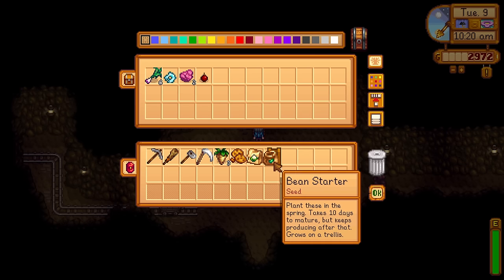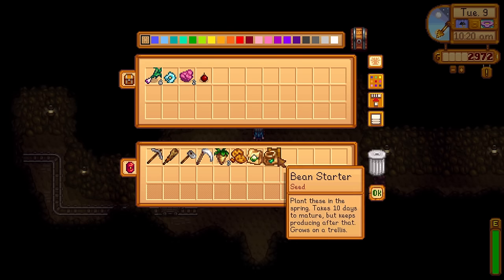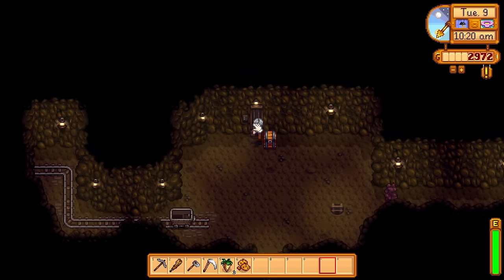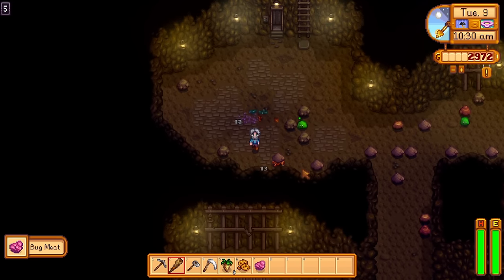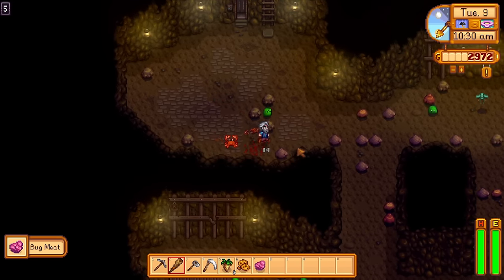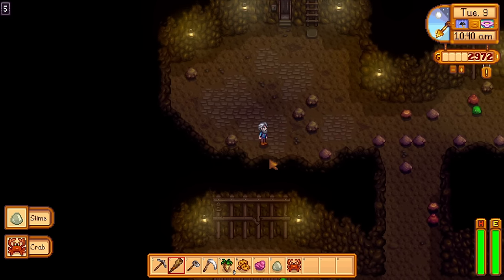Have we got any food up here? We've got six spring onions - nice. I'll keep the seed in the chest, make sure I remember that. Let's try and make our way down. This new club is going to be amazing - look how powerful it is early on.